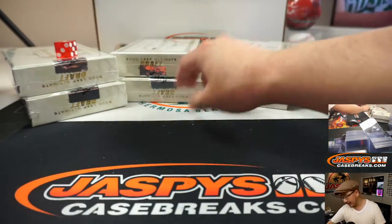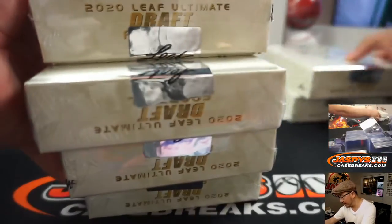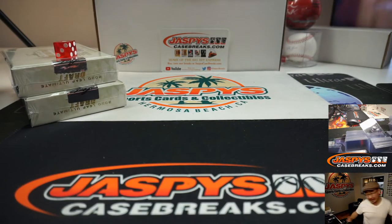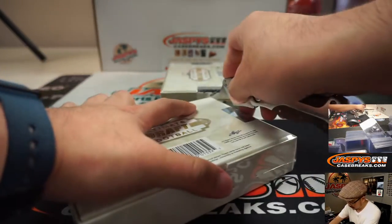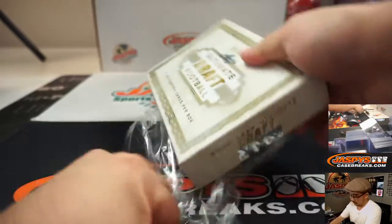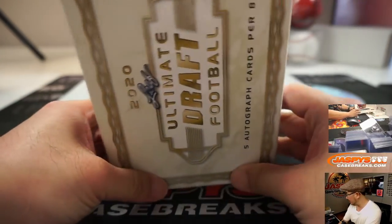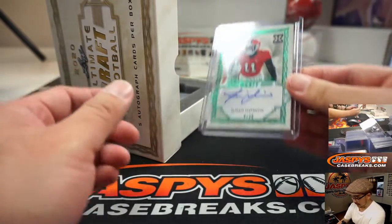And that's easy, it's 1. We're going to do that side right over there. Another two boxes up on the site right now, JaspiesCaseBreaks.com. You're guaranteed a hit, a random hit, but you're guaranteed something. So if you've been in a slump, this could be a good slump buster as well. Now some of you are going to have to let me know if these players are good or not.